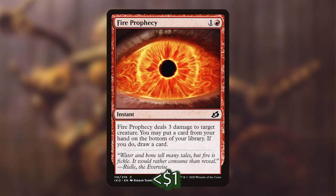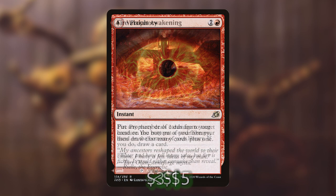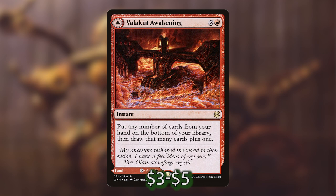Next we have Fire Prophecy, a card I kind of overlooked in Ikoria but could see had some potential. It has some interaction — it does some damage to a creature — and then you can put a card from your hand on the bottom of your library and draw a card. You can dump one of your creatures that's stuck in your hand back to the bottom where it belongs. Next we've got Valakut Awakening — a popular card and more on the expensive side, but really good in this deck. Not only is it a land on the other side if you need it, but it will put any number of cards from our hand on the bottom of our library and then we draw that many cards plus one. That's really helpful for dumping creatures stuck in our hand.